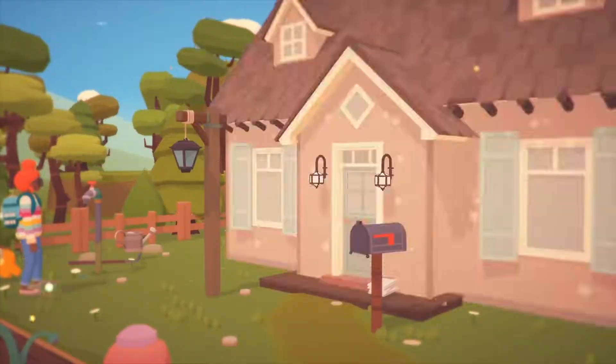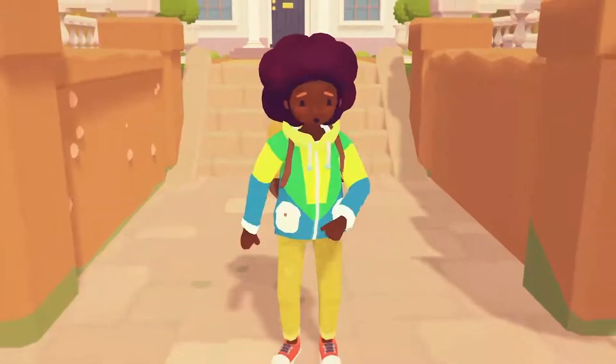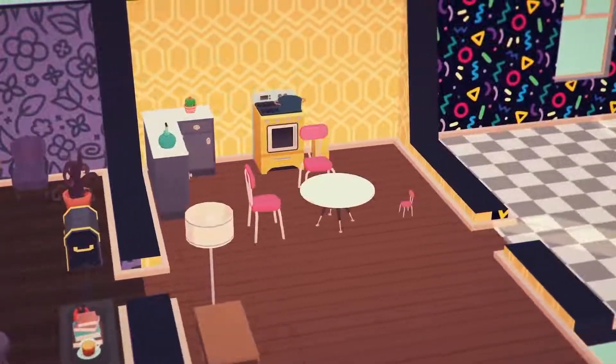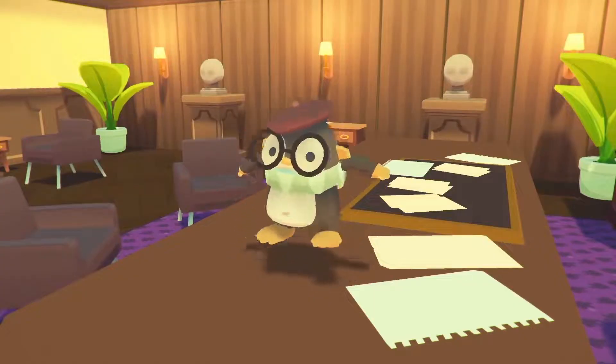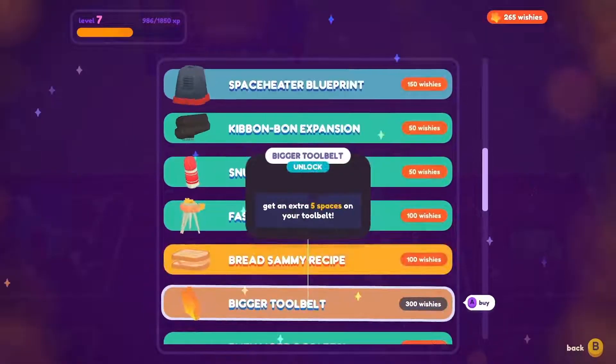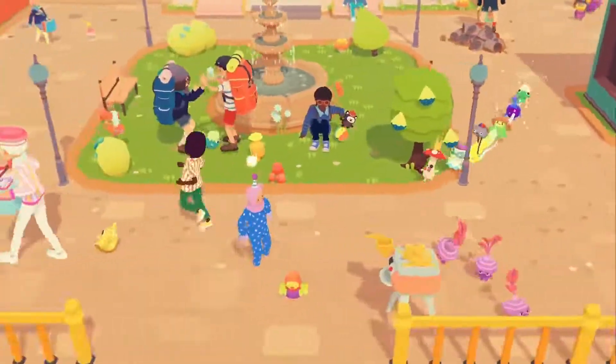There's so much to customize in Ooblets, from the clothes you can wear, to your hairstyle, how you decorate your house, and what accessories your Ooblets have. Purchase upgrades and unlocks in the Wishywell for things like faster running speed, new clothes, and new recipes.